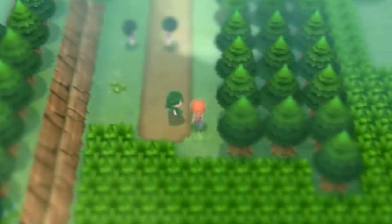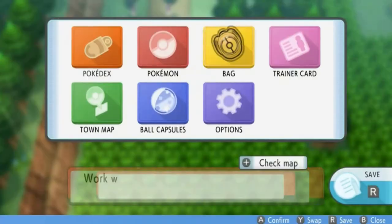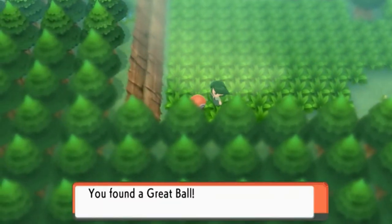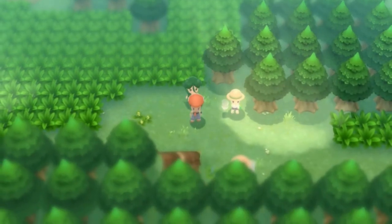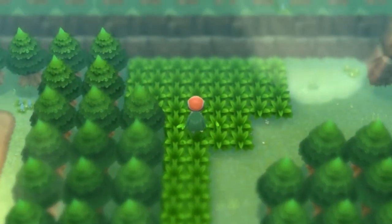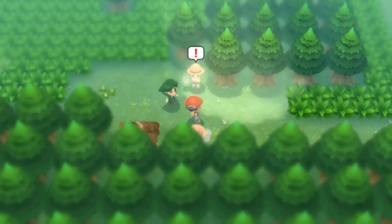Let us move on. This is going to be a little tough — this is probably where we'll need to use Repel, because I do not want to get attacked by Pokemon just yet. We found ourselves a Great Ball! We won't be able to buy Great Balls until later on. Let's go upstairs — nothing up here. It looks like we're going to be wasting that Repel.